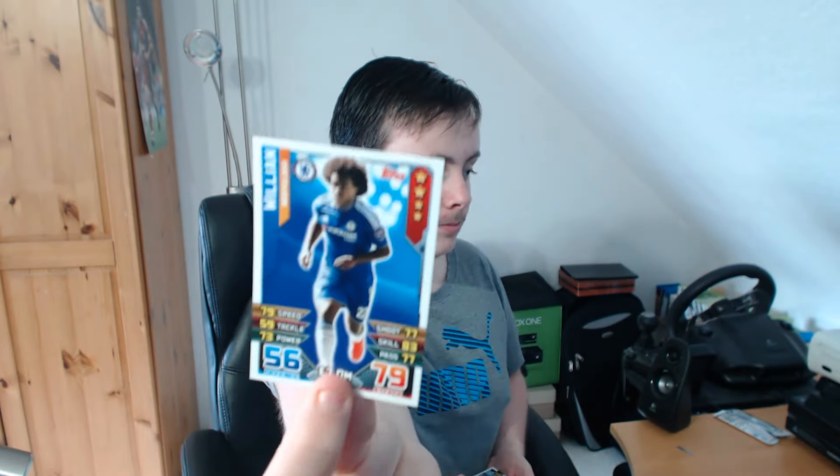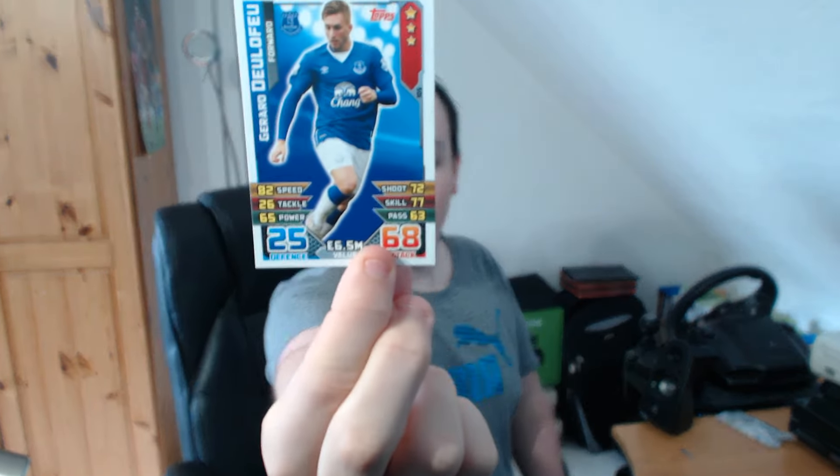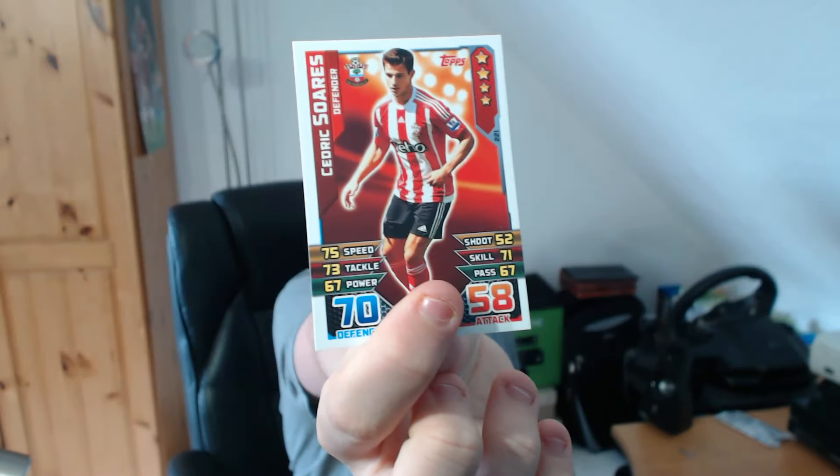Willian - he's only 79 attack, not very good. Joel Ward, far from great. Gerard Deulofeu, 68 attack - that is just so far off. Take back control for the next round, possession card - I have no idea what that does, I think it's for when you actually play. We've got another Nathaniel Clyne. We have the away kick card. Cedric Soares - yeah, just another general player.